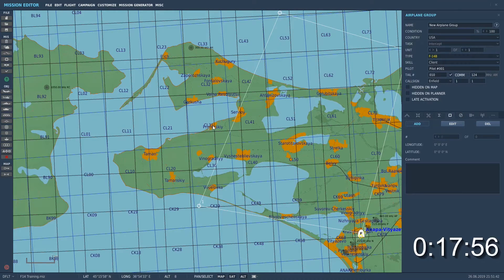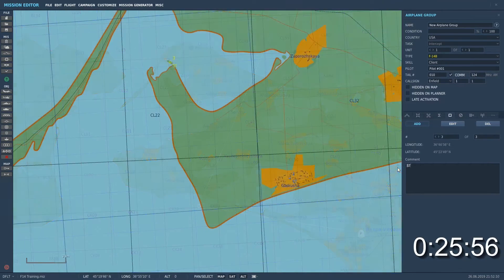In this example we're setting up an ingress point, so we click on a point on the map and then type IP in the comment box. We use exactly the same procedure for surface target fixed point or any other navigational target points.